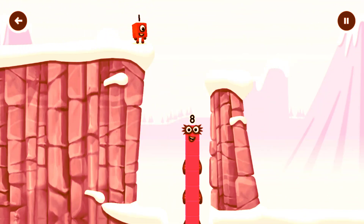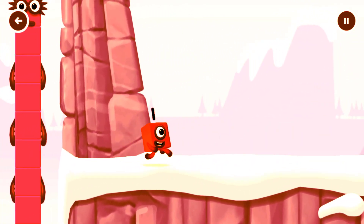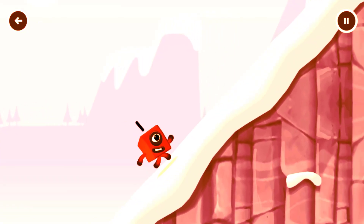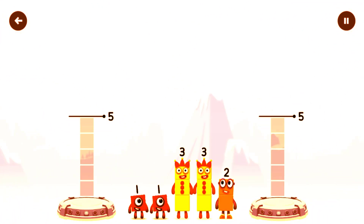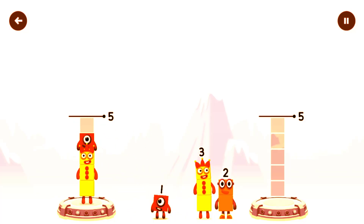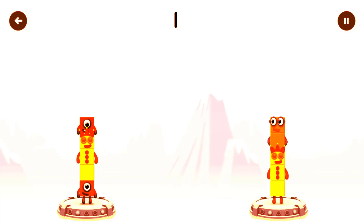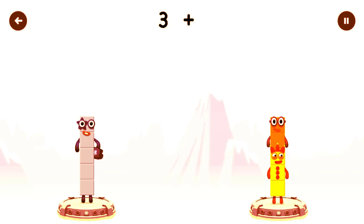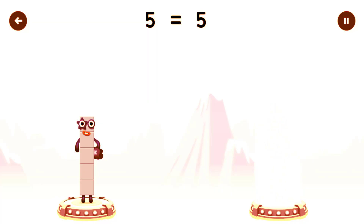I am 8! Fantastic. Share the number blocks evenly to make 2 groups of 5. 3, 3, 3, 1, 3. That's right — 1 plus 3 plus 1 equals 5, and 3 plus 2 equals 5. 5 equals 5.